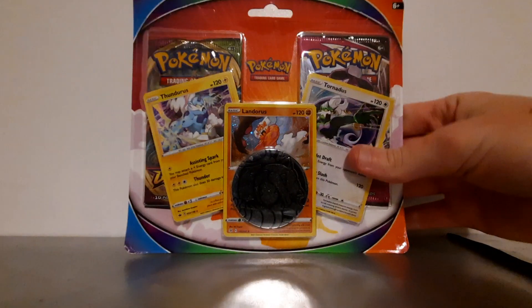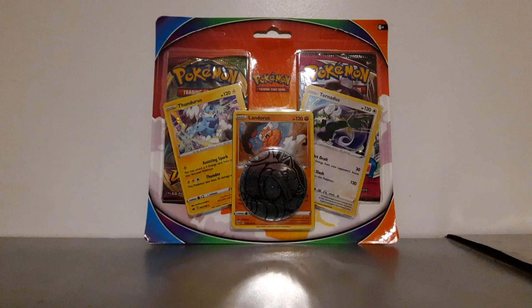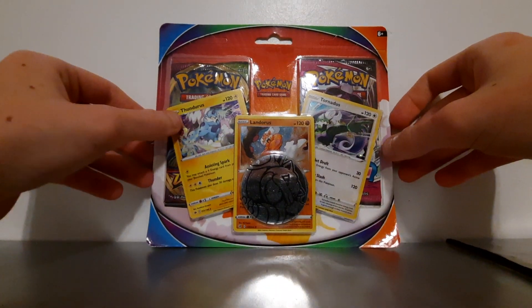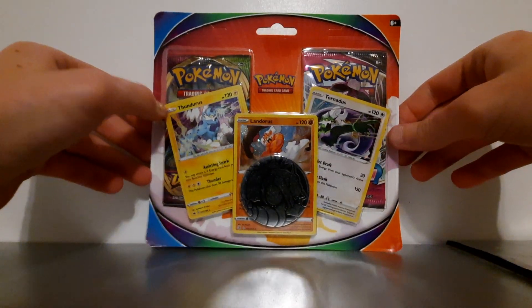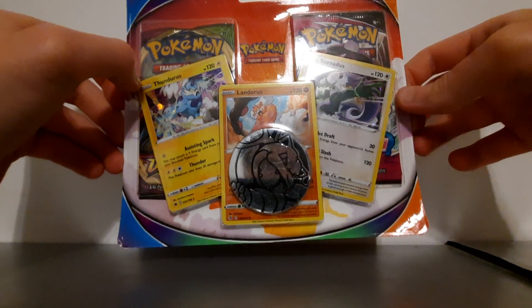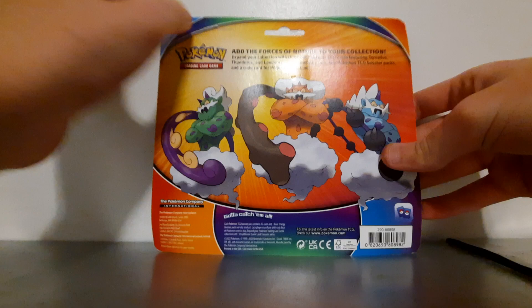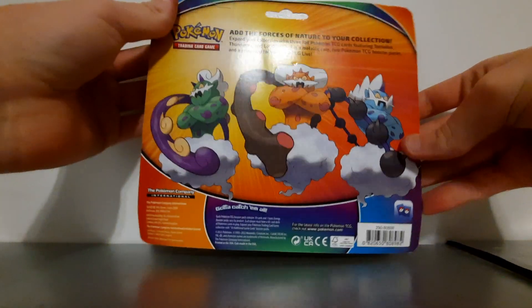Hi everyone, today I have a video here. It's two packs — one Vivid Voltage and one Fusion Strike — with Thundurus, Landorus, and Tornadus as the promo cards, with a Blastoise pin. It's pretty brand new; it only has one thing for the shelves where it's supposed to be taken out, so I'll pretty much just get right into it.